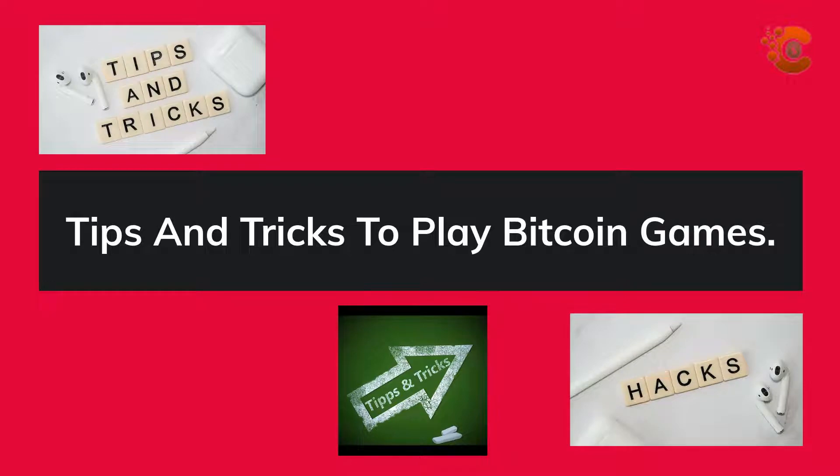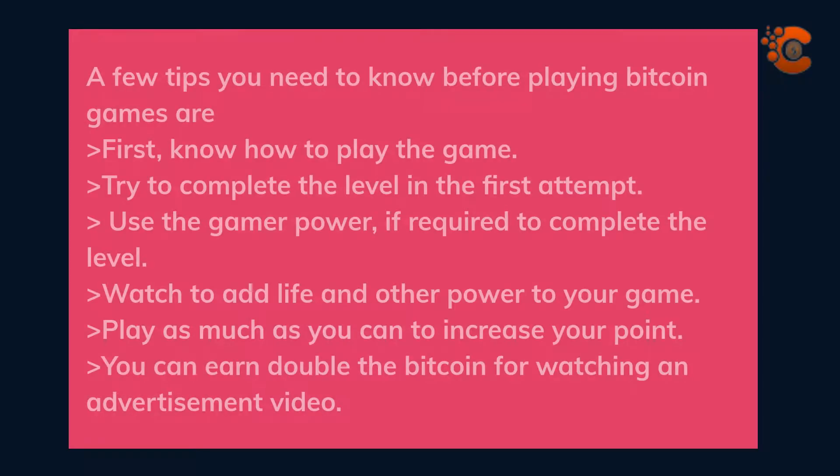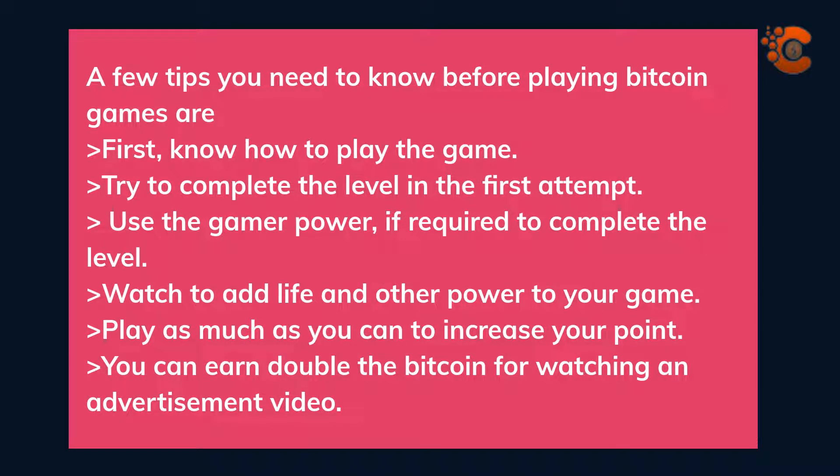Tips and tricks to play bitcoin games: A few tips you need to know before playing bitcoin games. First, know how to play the game. Try to complete the level in the first attempt. Use the game power-ups if required to complete the level. Watch ads to add life and other power to your game. Play as much as you can to increase your points. You can earn double the bitcoin for watching an advertisement video.